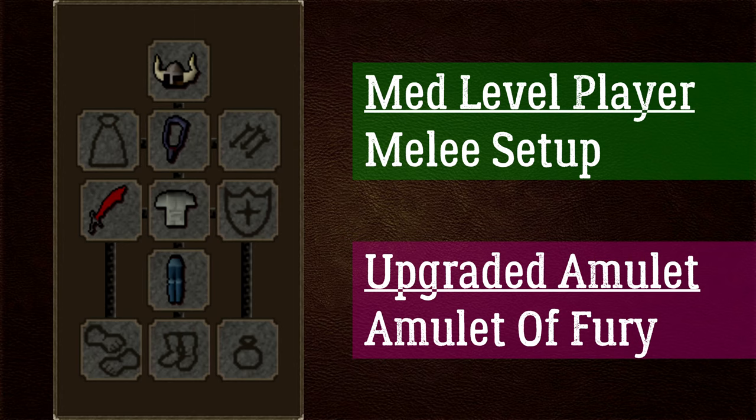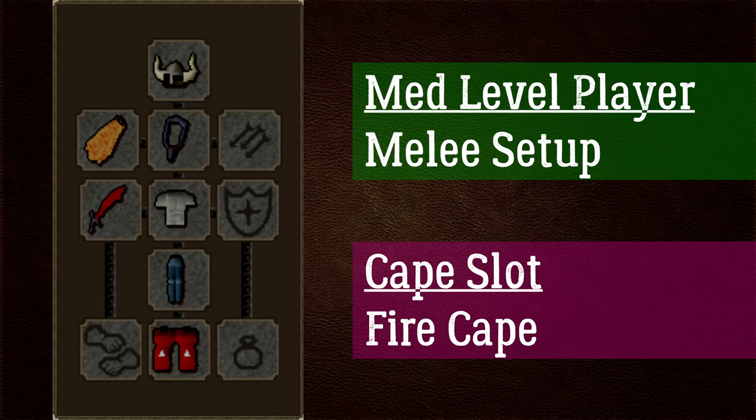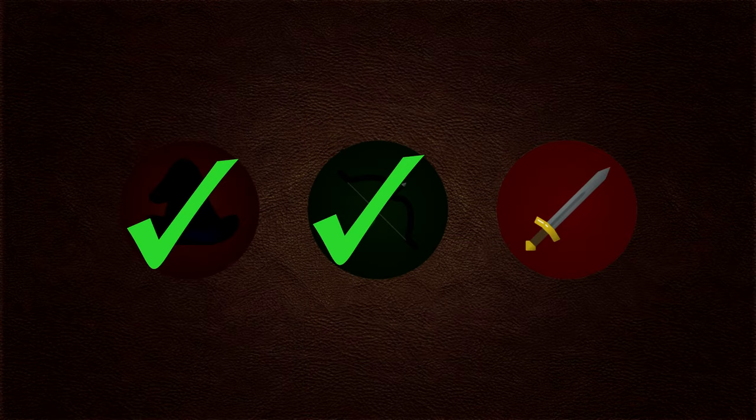Upgrade your amulet of strength to an amulet of fury (1.4 mil) for plus 8 strength, plus 10 attack, plus 15 defensive, and plus 5 prayer bonuses. Upgrade to dragon boots for plus 4 strength and nice defensive stats. For the cape, grind for a fire cape from the Fight Caves — your best-in-slot melee cape aside from the infernal, giving plus 4 strength and plus 2 prayer. Upgrade to a dragon defender from the Warriors' Guild cyclops for plus 6 strength and plus 24 attack/defence bonuses. Barrows gloves give plus 12 strength, attack, and defensive bonuses.